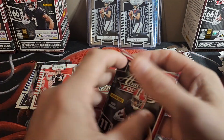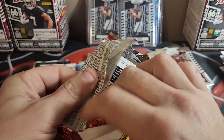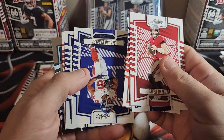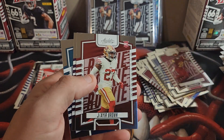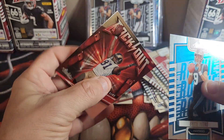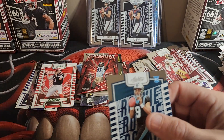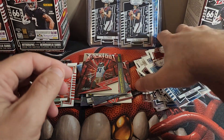Final three packs. Baker Mayfield, Jerry Jeudy, Nick Chubb, Saquon, Geno, Drake London, Jared Goff, GR Brown, Sharon Hall. Bryce Young — that's another good one. And Rock Out Torrey Holt. I'm going to jam Bryce Young into a penny sleeve — another good rookie.